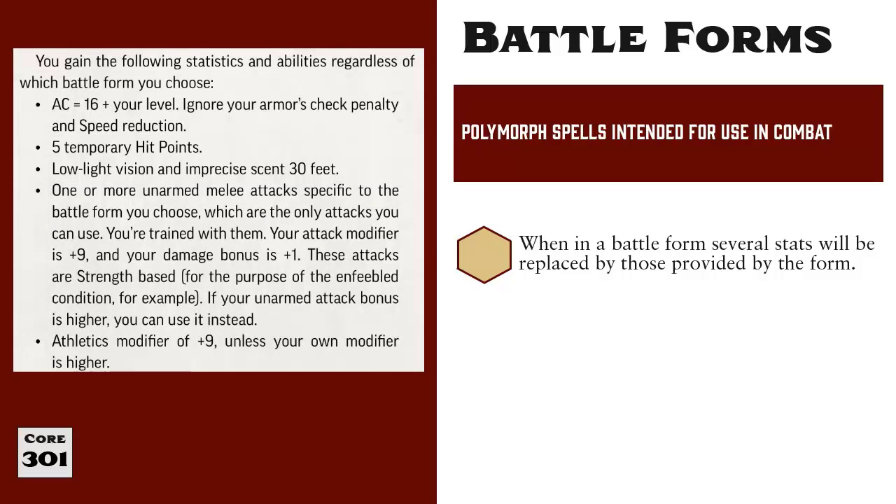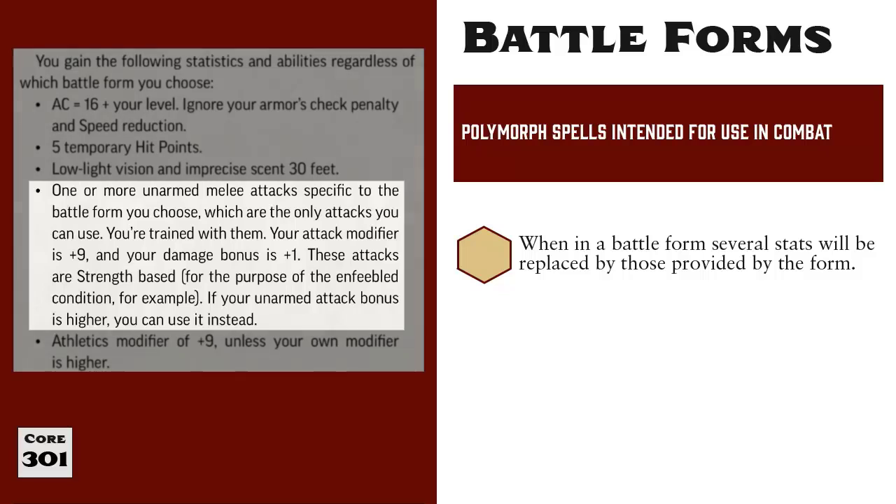That all feels pretty straightforward so far, but here is where people often become confused. First, you gain a set of melee attacks that are based on the Animal Form you chose. The wording can be a little tricky, but your attack modifier with these attacks is either your normal unarmed attack modifier or an attack modifier of plus 9, whichever is higher. So if you have a plus 11 unarmed attack bonus when you're not in an Animal Form, then you're going to have a plus 11 attack bonus when you are in your Animal Form. And if your normal unarmed attack bonus is less than 9, then it gets bumped up to 9 when you're in an Animal Form.